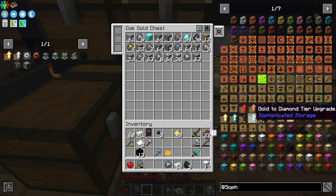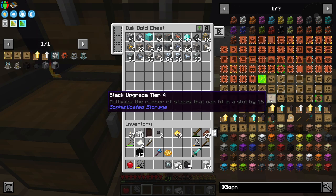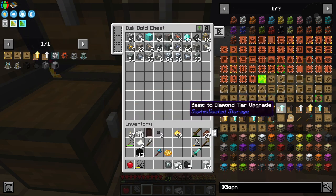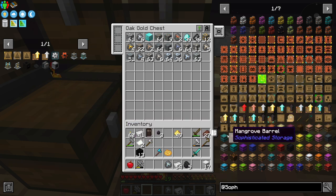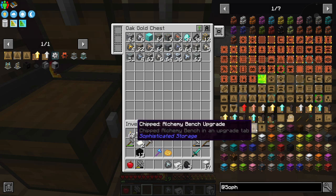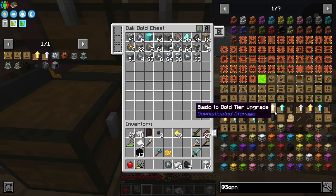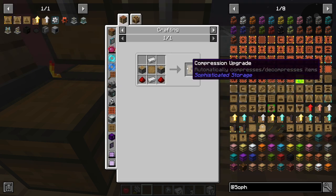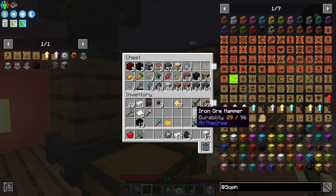We can go straight from standard to iron and gold tier. I'd like to get some of the tier four ones, but that'll be for later me to deal with. Let's see — we got that, we got those. What was the other one I wanted? There is a compression upgrade — okay, that's the one.